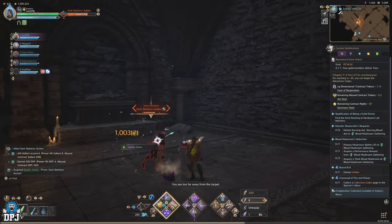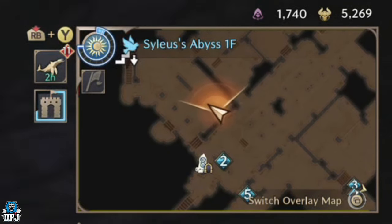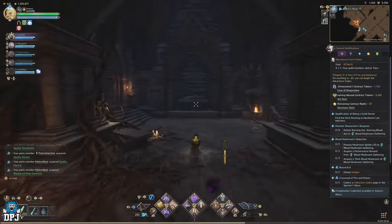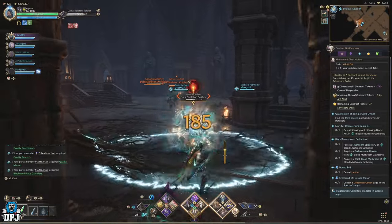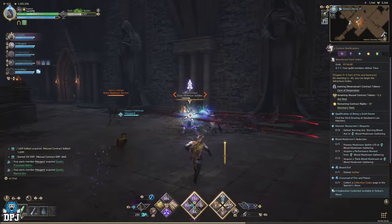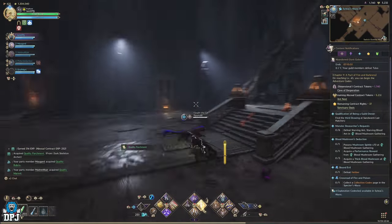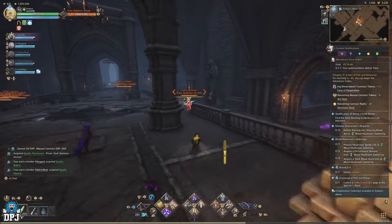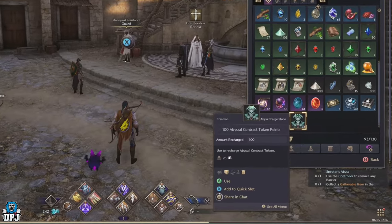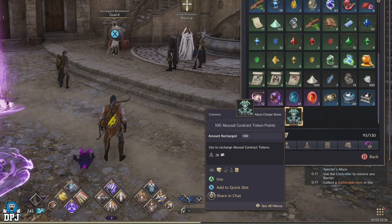The abyssal contract tokens are an earnable in-game currency. The number you have is represented by that small gray icon you can see in the top right of your screen and at the top when you pull up your map. They are limited — the cap is 20,000, which is a hefty number, but they don't run out that fast either when you're in dungeons. The token points I'm using here give me 100 each, adding 100 to my total tally, but there are others which reward you upwards of 500.